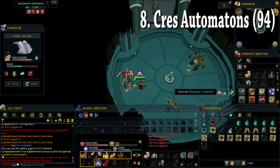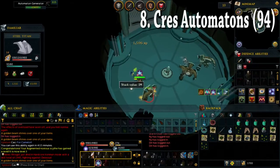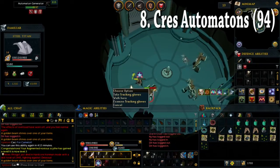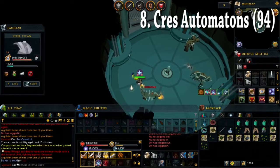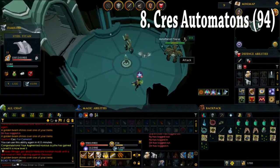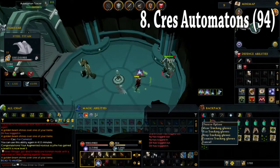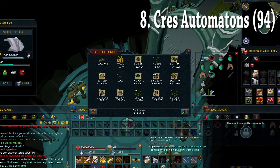My eighth task was more Kress automatons — 94 of them this time. Luckily enough I got a great drop, which is tracking gloves. This is the first time I managed to get these gloves and I was really happy about it. I got 1.5 million GP in just 10 minutes of work. Very easy, very nice.